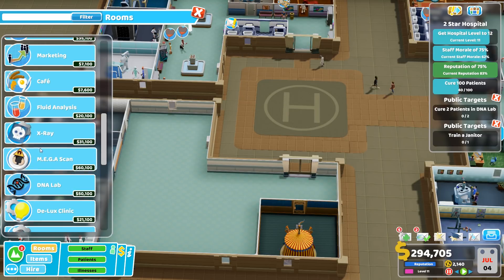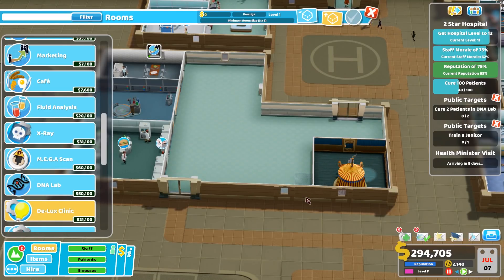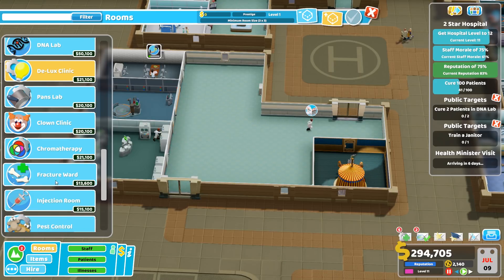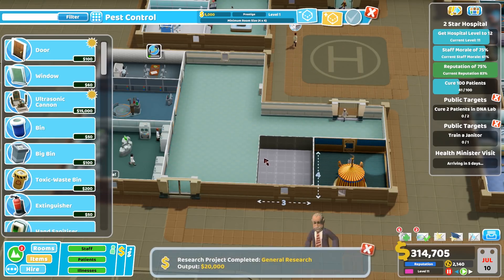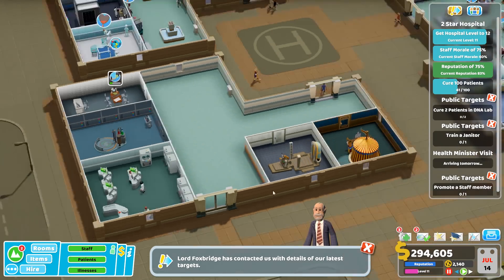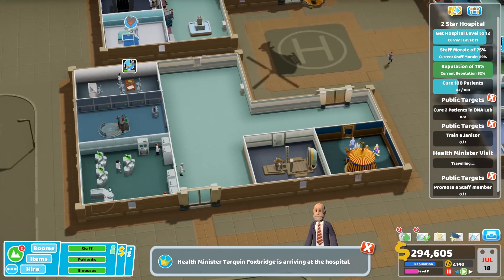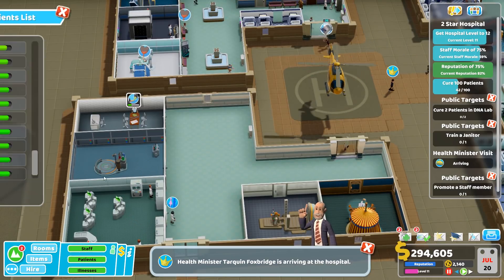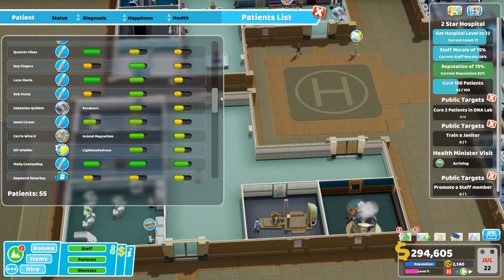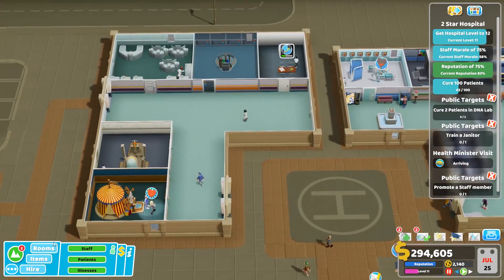I'm probably understaffed for this but I'm not worried too much about the queues - I'll send people home if I have to. We're on 40 out of 100 patients now. Animal magnetism - to prepare drug mixer. The health minister is arriving. Maybe we'll put some toilets in as well. We have patients with lightheadedness and panda - we have both actually.